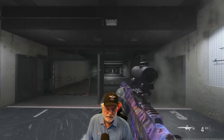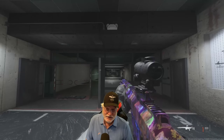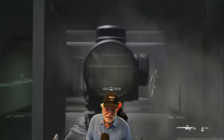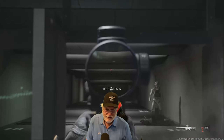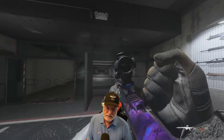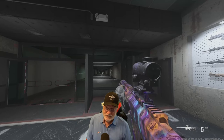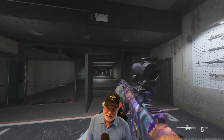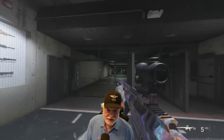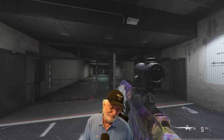First, hip fire — it just slowly climbs its way straight up, like it did with the bare bones. Now let's aim down sight and see what happens without controlling it. You've got plenty of time to bring it back down. Finally, let's go ahead and control the recoil. So there really is no controlling gun kick on a sniper, and the recoil itself — you're helped by the weapon pulling it back down for you.